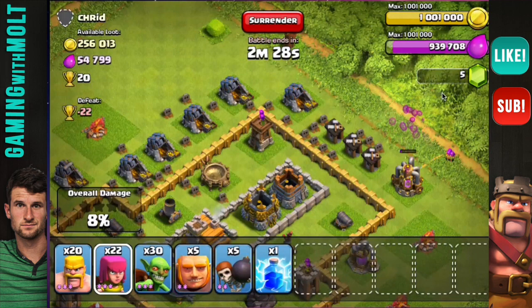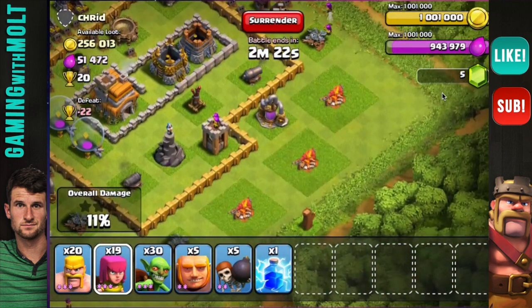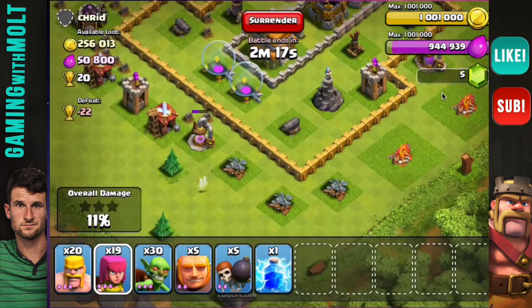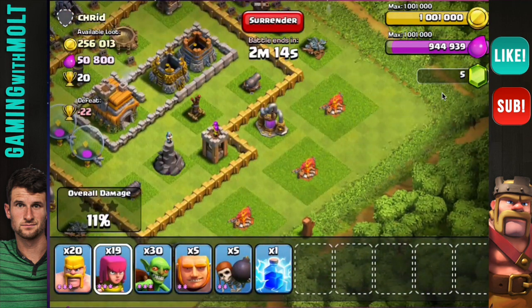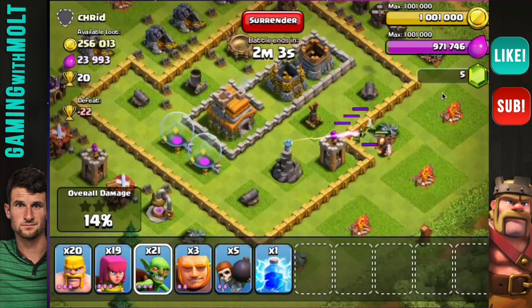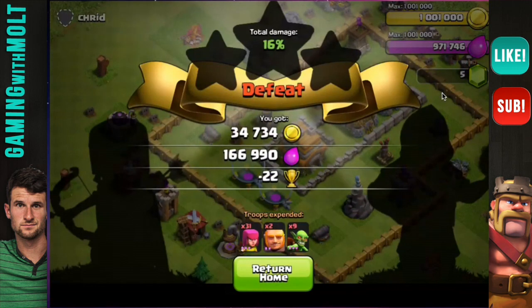We're maxed on gold right now, elixir is getting there. Even if we get it all it's not going to put us at max. I'm not going to rush in there for that little bit of elixir — well, maybe I should. Let's drop down two giants as a distraction and then just drop down a whole bunch of goblins to get in there and take that out real quick. The rest of it looks to be over here in these storages but I'm not going to deploy too heavily, because hopefully at the end of this video we'll have another attack. Not bad at all — I know I missed out on a lot of gold but my storages are full.